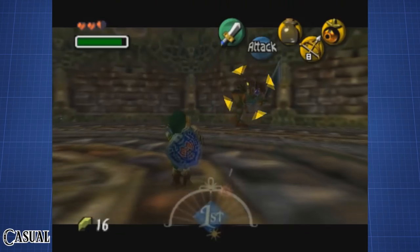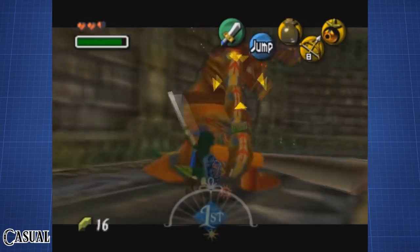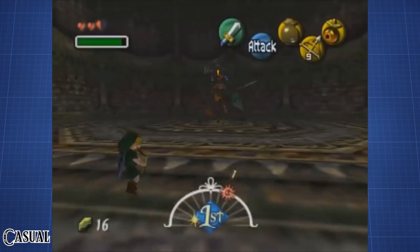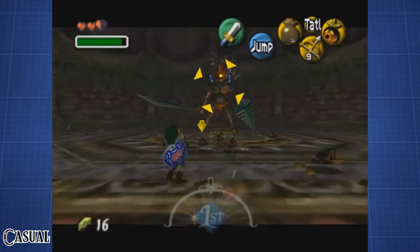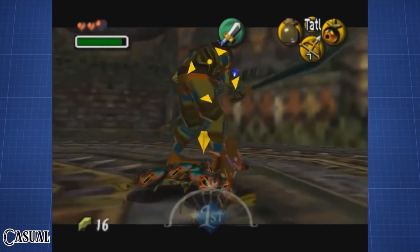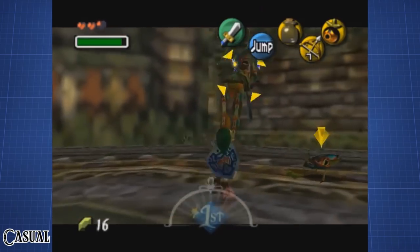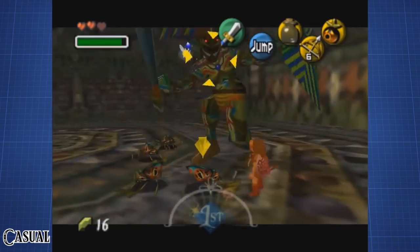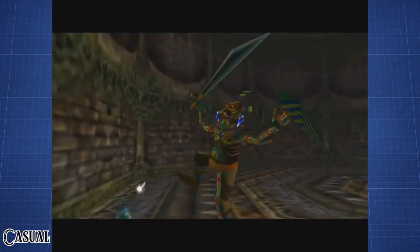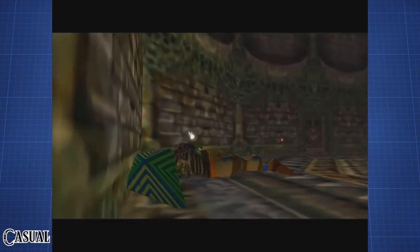The Odolwa fight is a really obnoxious one. He starts off fairly simple — we use an arrow to stun him and then attack him. After he takes a couple of hits, his second phase starts, in which he will summon bugs and butterflies and occasionally summon a fire circle which we can't get out of. The butterflies and bugs make it really hard to avoid damage and actually get to Odolwa himself. However, he is finally defeated after a few more hits and we get our well-deserved heart container and Odolwa's remains.